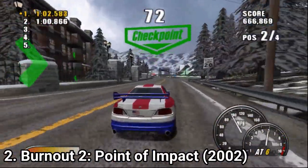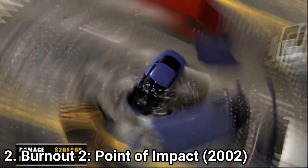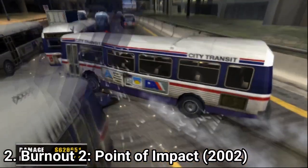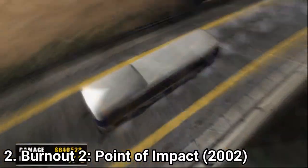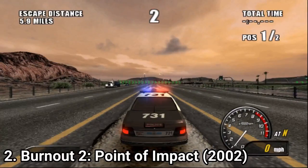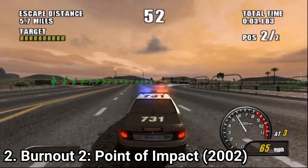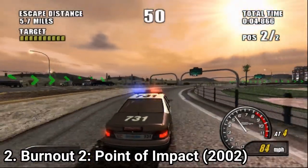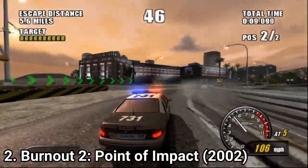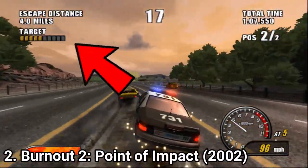You get more game modes too. Like the one where you have to cause mayhem for the biggest score — it's called Crash, and you have to do exactly what the name says: crash into stuff to cause mayhem. You also get a pursuit mode where you play as a cop and have to take down racers. The takedown as we know it in Burnout wasn't invented yet, so you end up bumping into racers until they eventually crash — they even have a health bar.